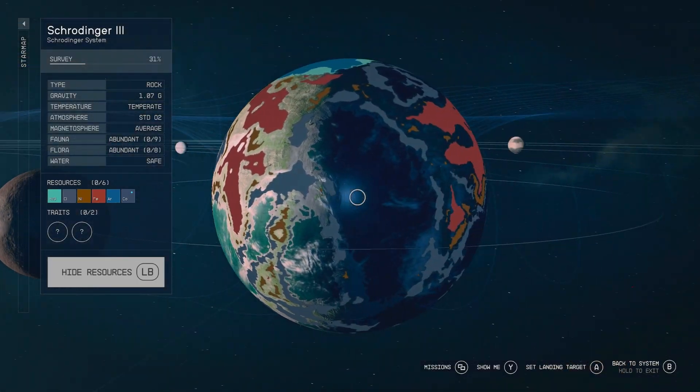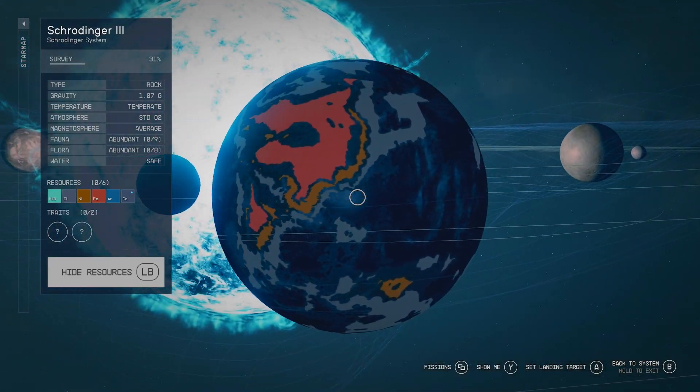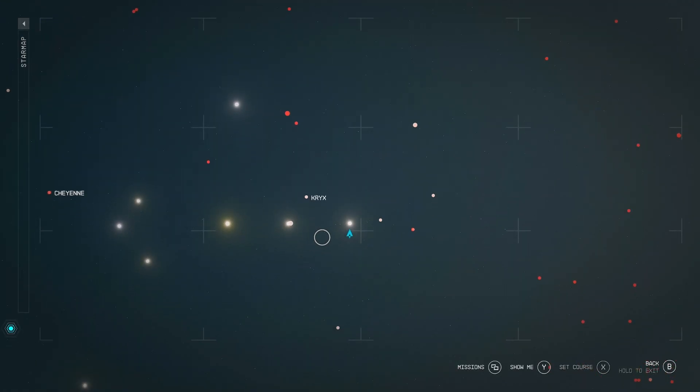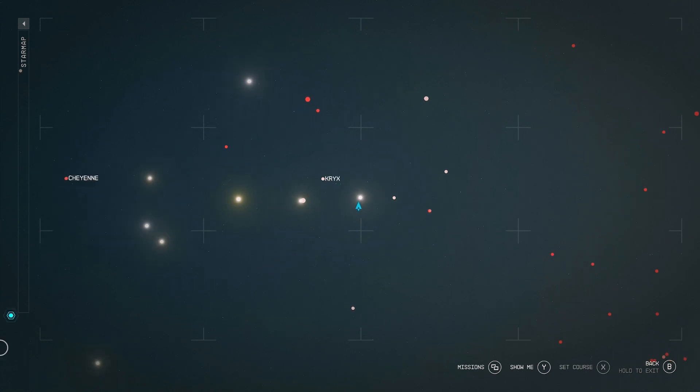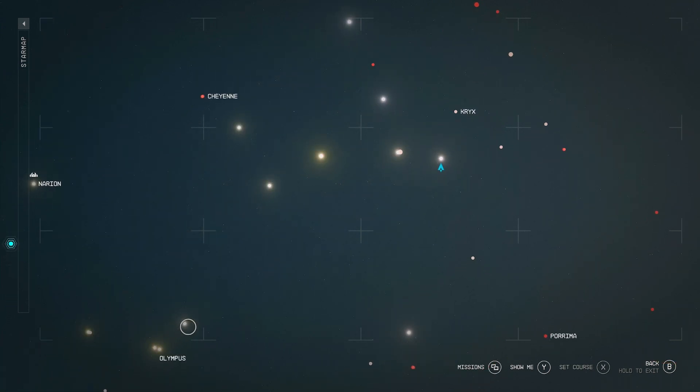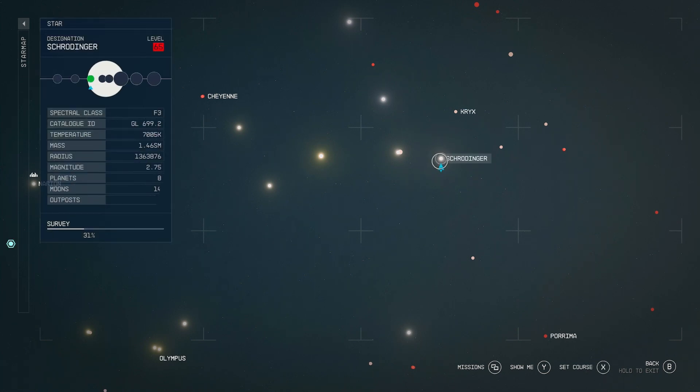It's abundant with fauna — this is where we're going to land. Shrogender 3. Let me zoom back out to show you where it is. You see Krix? It's just down to the right of Krix. We head over to where Olympus is — one, two, three stars past this four-piece belt. It looks like an upside-down horse. So go to Shrogender.